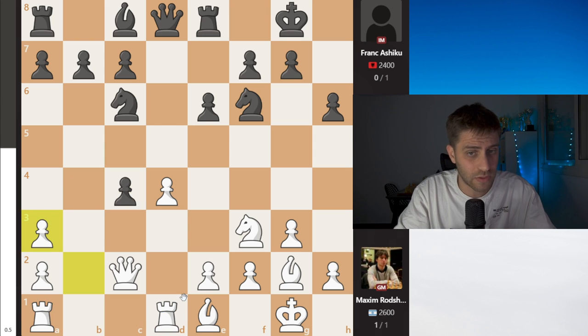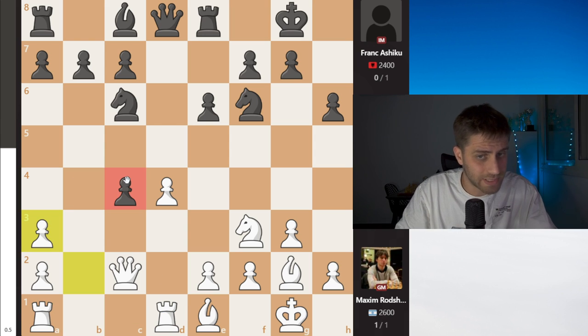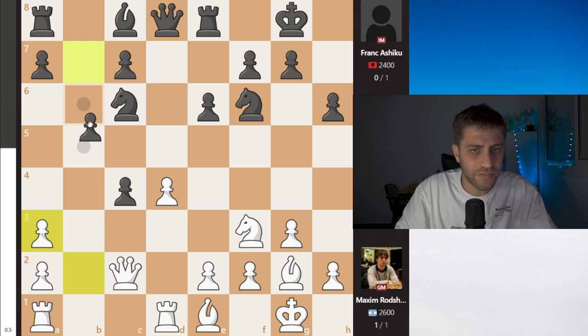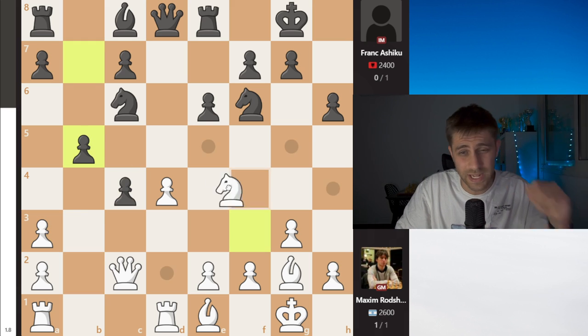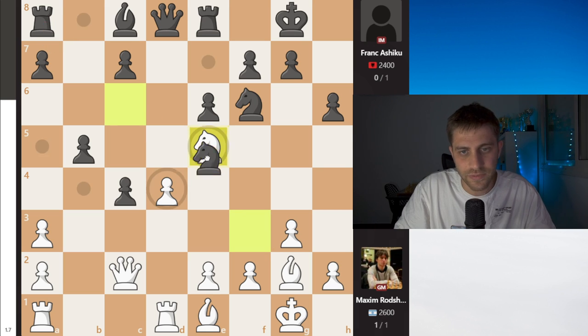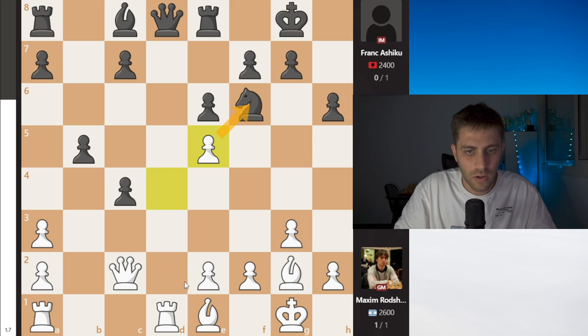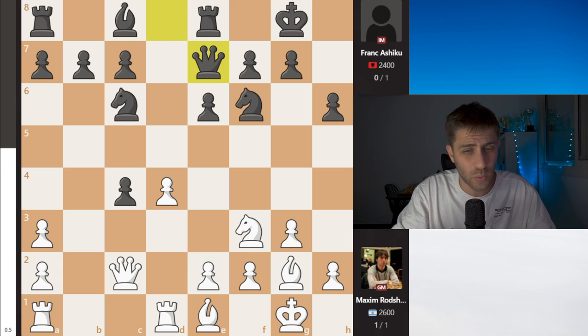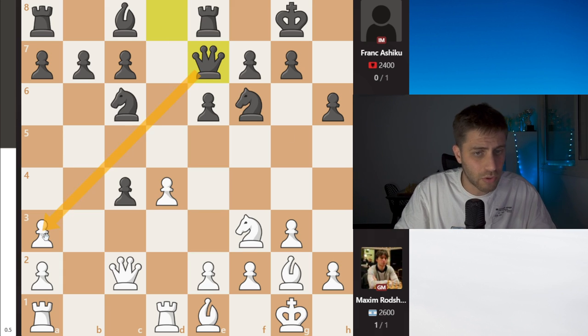Bxa3, Bxa3 — and don't forget the pawn on c4 is under attack. Qe7 was played. For example, b5 looks very bad because Ne5 and this diagonal is just terrible for black — white is winning absolutely after Nxe5, and also the bishop on a8. Nxe5, just e4 and the game is over. So after Bxa3, Qe7 was played, attacking the pawn on a3.